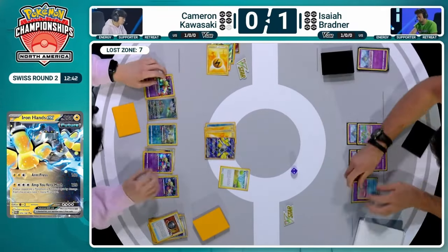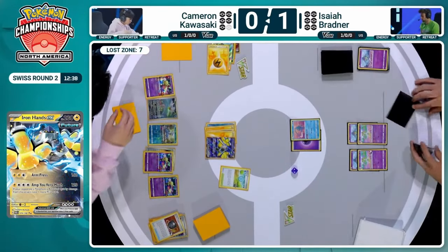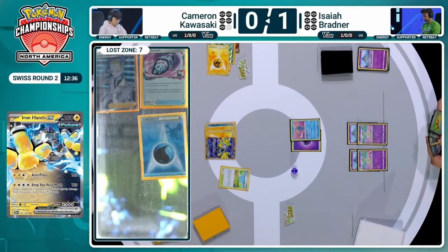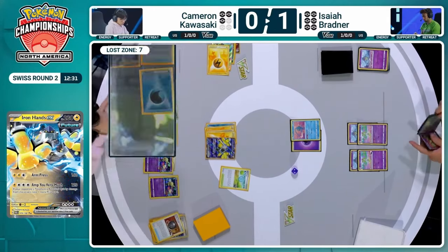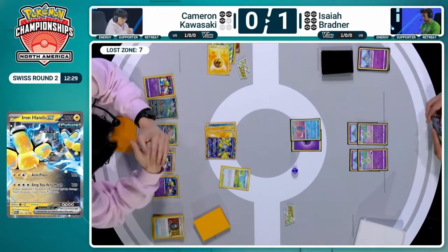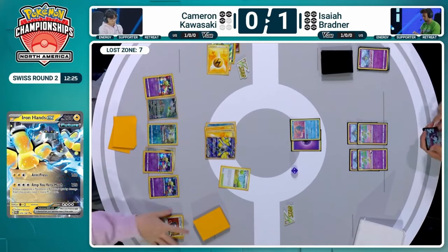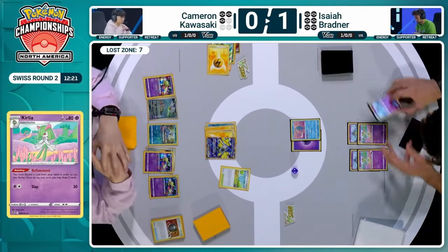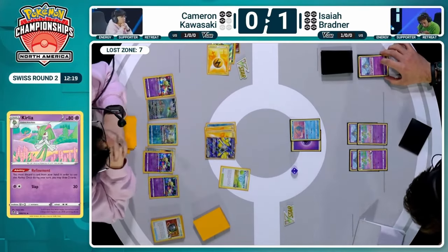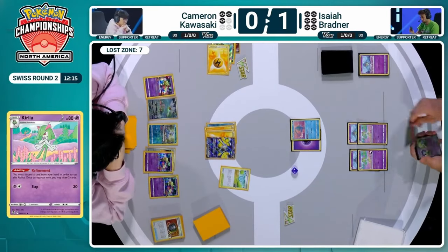Everything is on the line here for Isaiah now to be able to respond from Cameron. One Colress was finally unlocked from the prize cards — so we might see the first Colress eventually in this match! There are two psychic energies in the discard pile. Isaiah needs four total to respond with the Drifloon, plus the Bravery Charm, plus the Gardevoir EX. And we see the Unfair Stamp to start — Isaiah had the Bravery Charm and the Gardevoir EX, but did not have a way to get Drifloon.